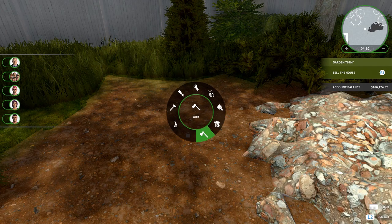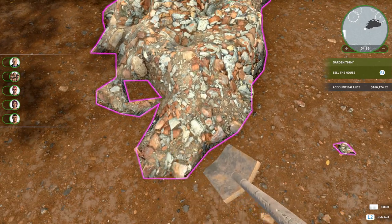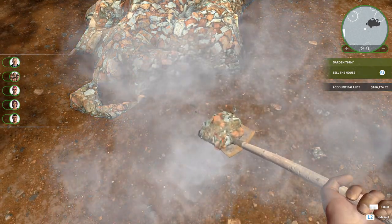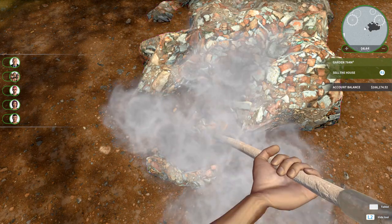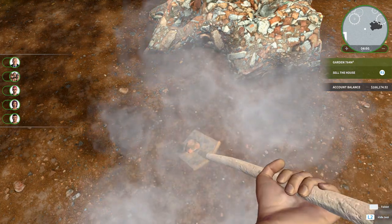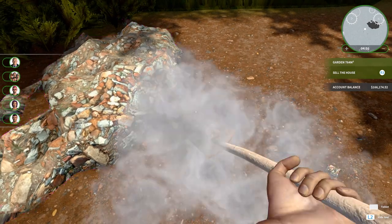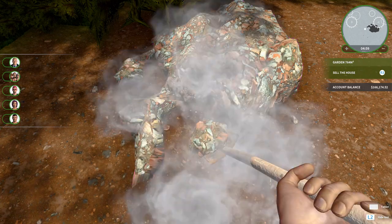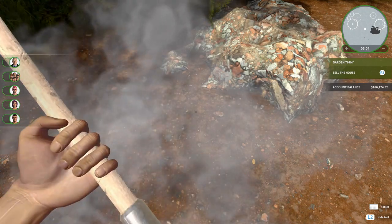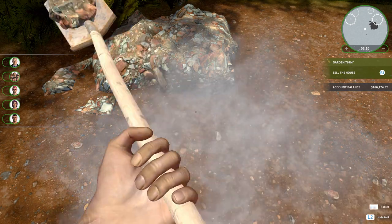There's some discussion about the shovel not being in hand and whether you'd keep it in the radial menu. They joke about keeping the shovel out as a weapon — useful against zombies or meddling neighbors. Jinx says she'd never say 'meddling kids' in a video, though Praktorian notes she said she'd never say it, not that she'd never do it.